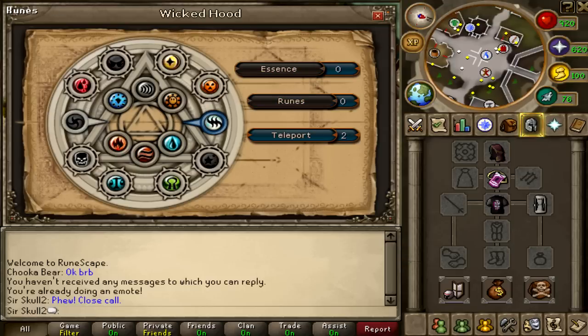You can get it to give you 5 of the outer runes, like bloods, every day. Or 100 of the inner runes — so you can get 100 waters, 100 earths, 100 fires, like the elemental runes. So you get 100 of those a day, or 5 of the outer ones like bloods.